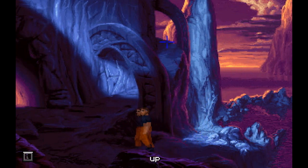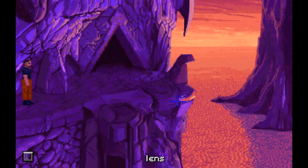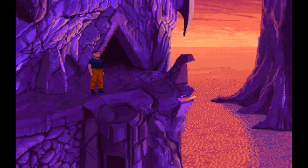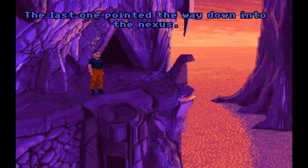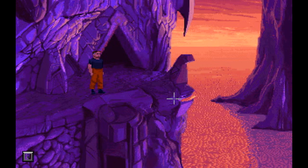Oh my gosh. I like this red and blue — it's beautiful. This game is actually really good looking for how old it is. It's crazy. A panel — that's my favorite kind. Another ghost. The last one pointed the way down into the Nexus. Of course, that's how Brink died.